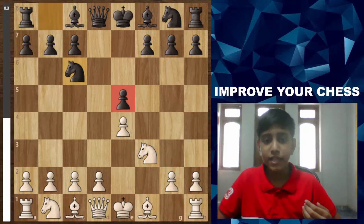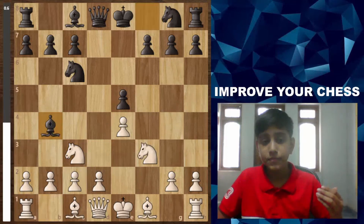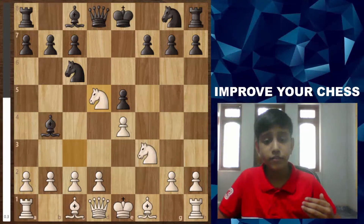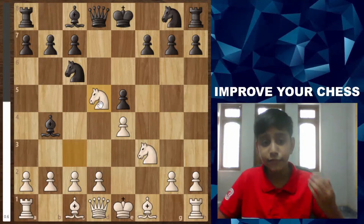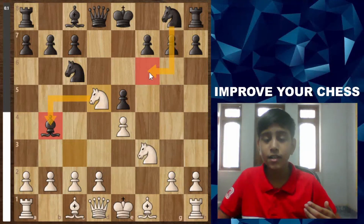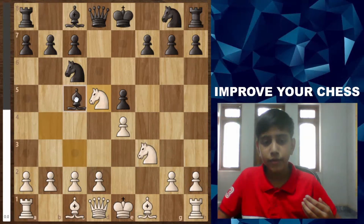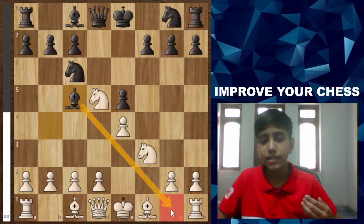Black plays Nc6 defending the pawn, then Nc3 — both players are developing their pieces, which is good. After Bb4, white plays Nd5, perhaps to avoid doubled pawns. The knight attacks the bishop and since black's knight hasn't come to f6, white takes advantage. Bishop d6 is a slightly passive move — Bc5 would have been better, taking control of the diagonal.